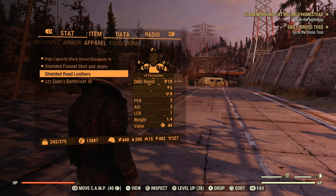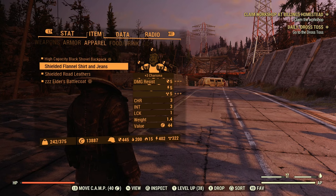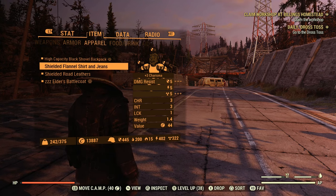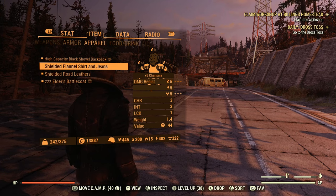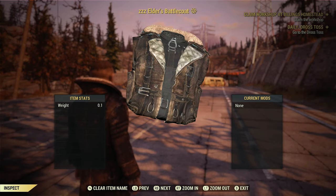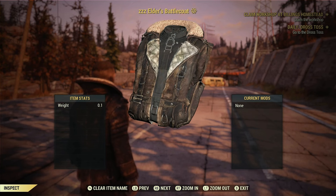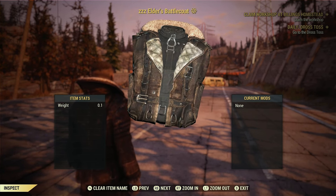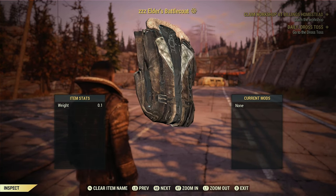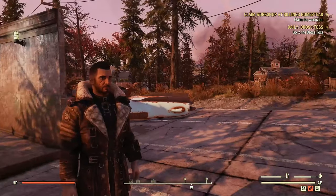I have an armor-plated backpack but nine times out of ten I'll run high capacity. I'm using the Shielded Flannel Shirt and Jeans, though I normally use the Shielded Road Leathers — I only had the flannel shirt equipped for the intelligence boost during double XP and just forgot to swap back. For my outfit I wear the Elder's Battle Coat; I think it's a really cool-looking outfit.